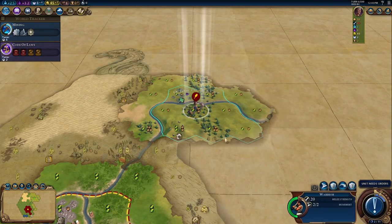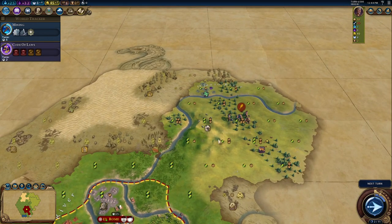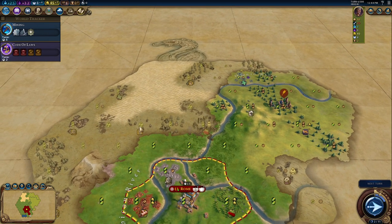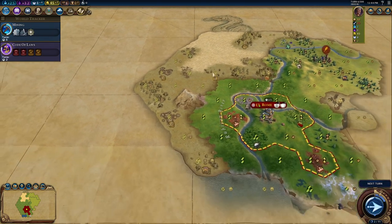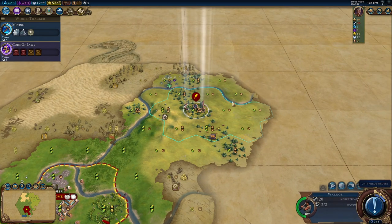We just continue scouting, looking at the area around us and determining where it would be a good spot to found a second city. The more cities you can get in Civilization VI, the better it is for you.